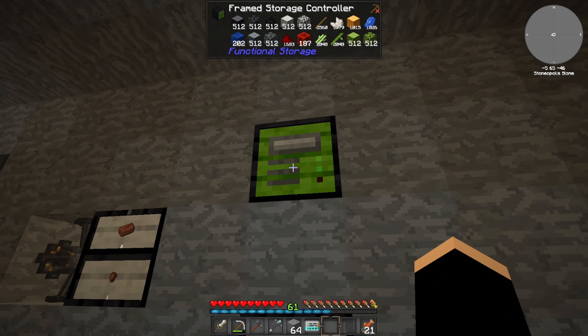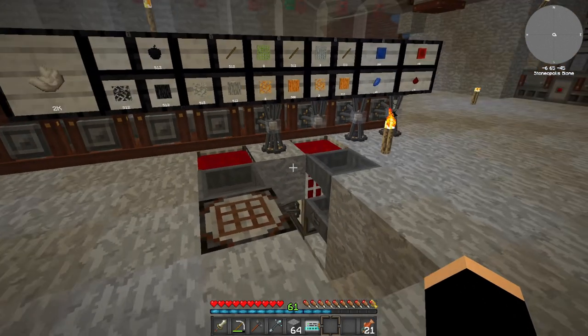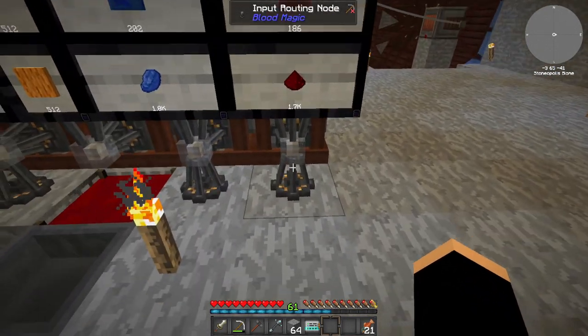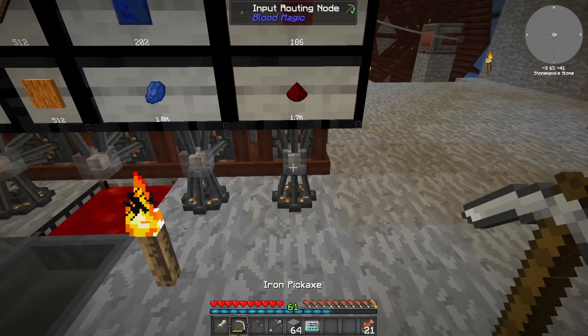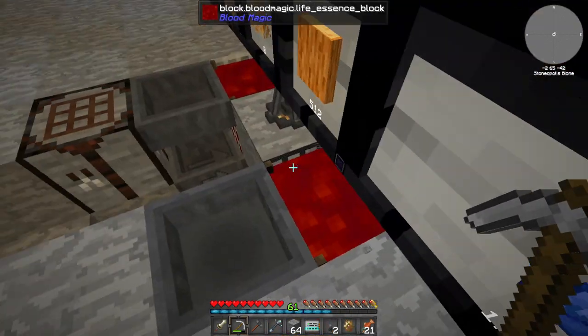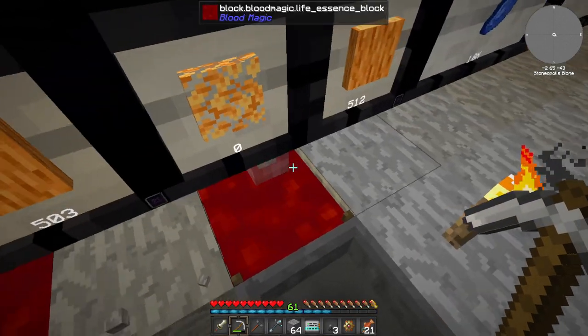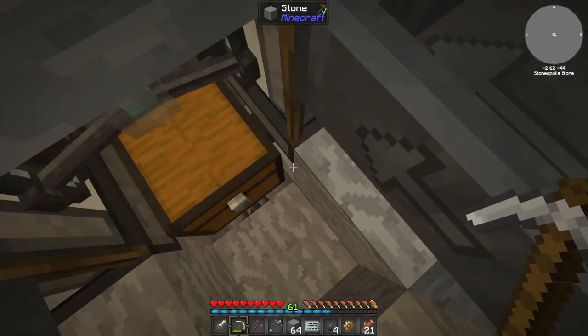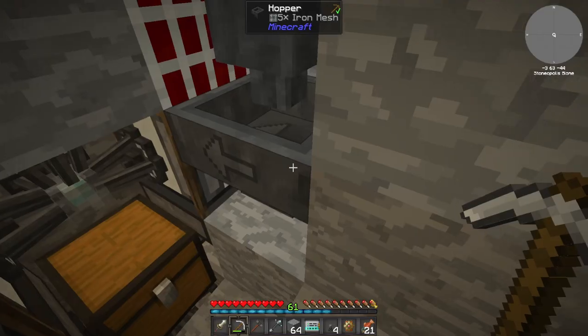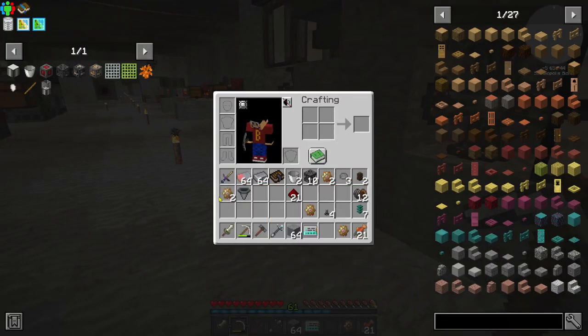If you hover over it and press shift you can see all the containers attached to this storage controller. We've got bamboo, sugarcane, green, orange, grays, black, redstone, lapis, sticks and quartz - they're all on there. So now what we can do is take out and break all these nodes, being careful nothing drops into one of these hoppers. I should have four nodes and four filters, which I do.